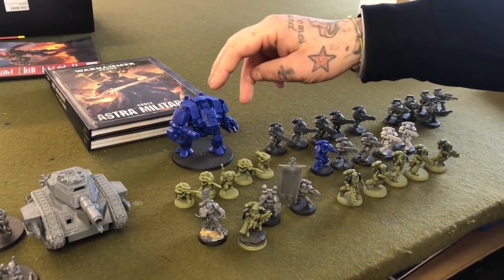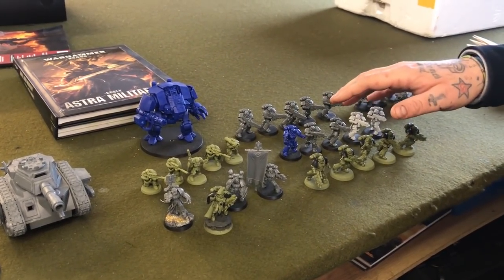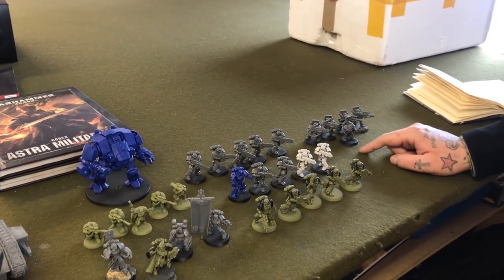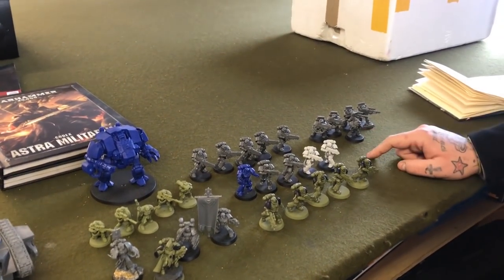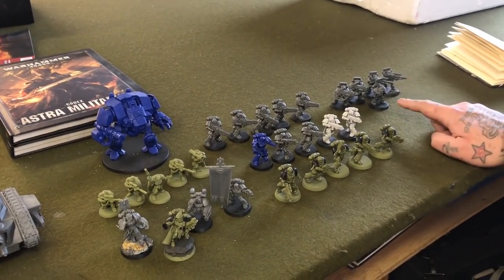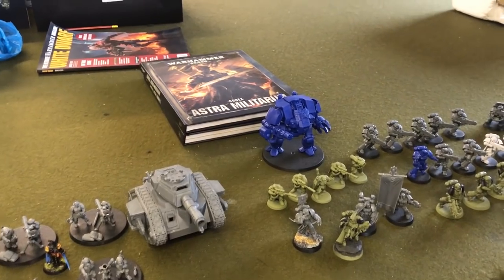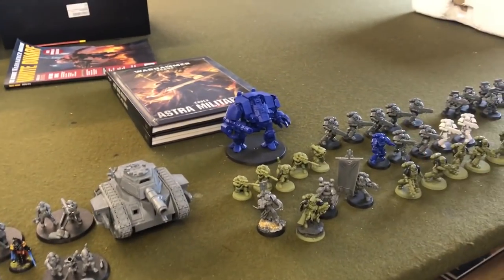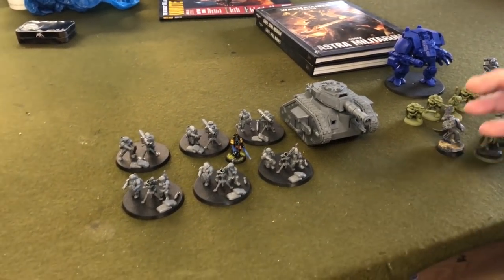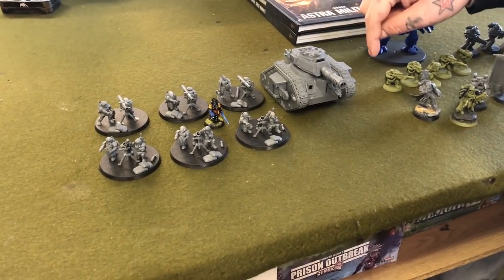He's got a five-man squad of scouts — four with sniper rifles, one with a missile. Two five-man Intercessor squads, a squad of Hellblasters, a squad of Devastators, a Captain with combi-plas, two plasmas in the unit, and a Redemptor Dreadnought. In a Spearhead Detachment, Astra Militarum: a squad of mortars, a squad of missiles, a Commissar, and a Leman Russ with double plasma.